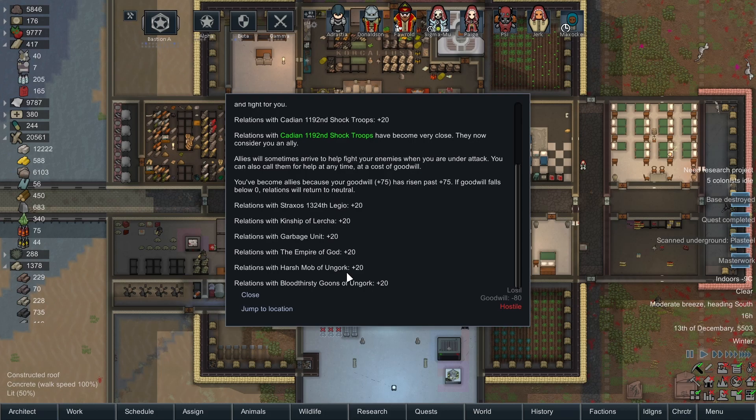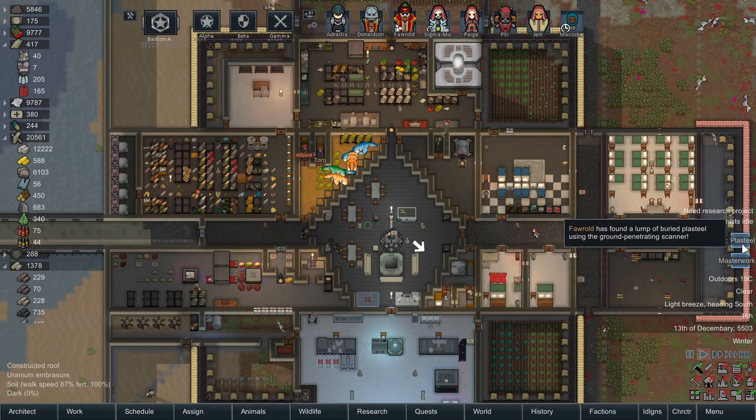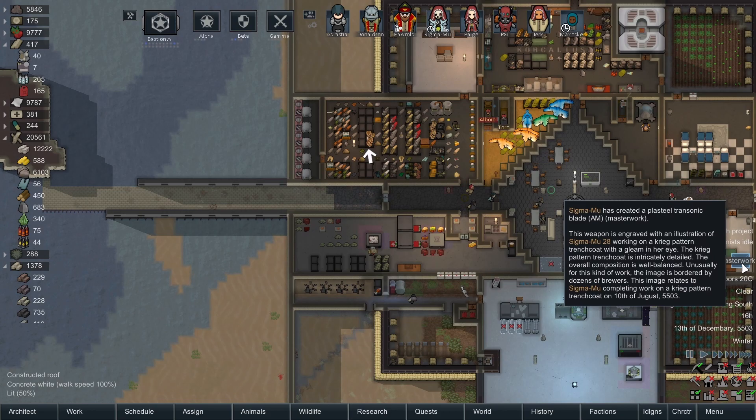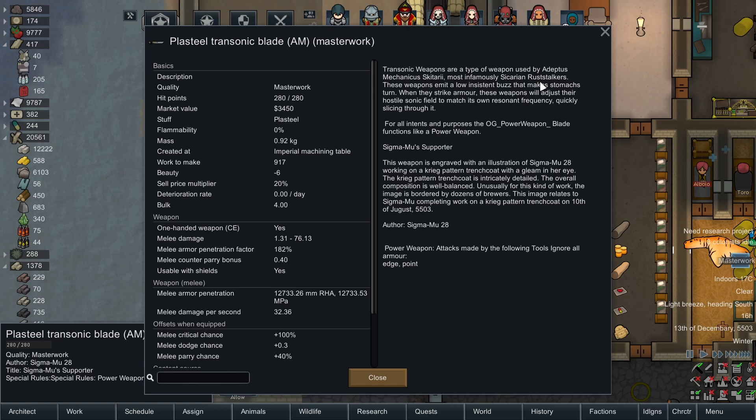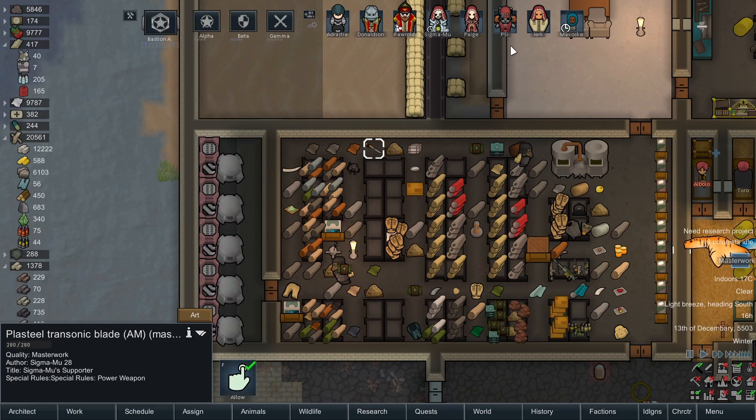Here are all the positive relationships we got. The 13 refugees we had stay in have now left — I haven't got a reward for that yet, that might come a little later. We got some Plasteel, and the Transonic Blade was made. This is pretty cool — it's for our Sakerian Rust Stalker. It's a special weapon that completely bypasses armor. In Combat Extended terms, it has 12,000 millimeters of RHE penetration. Pretty good weapon — it'll look cool on Sai.